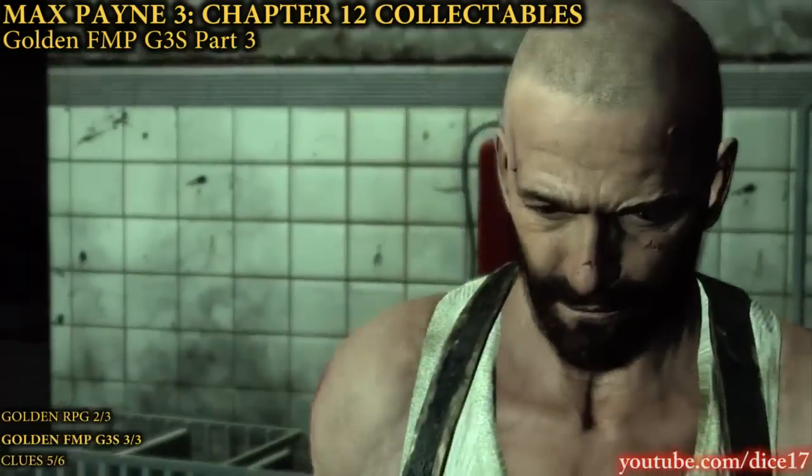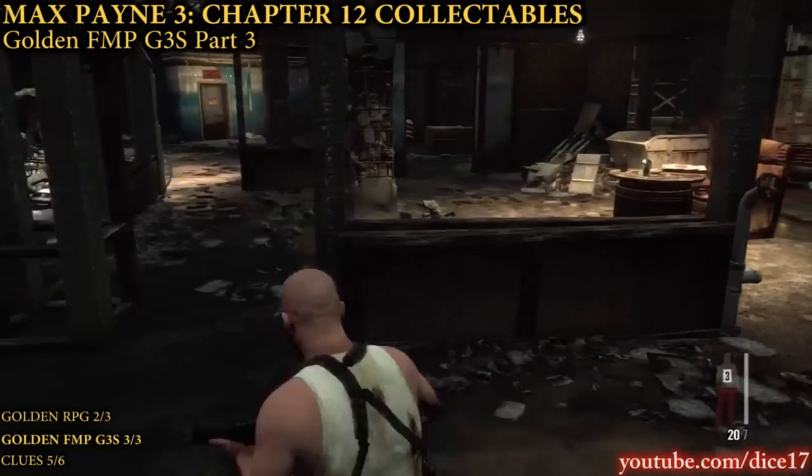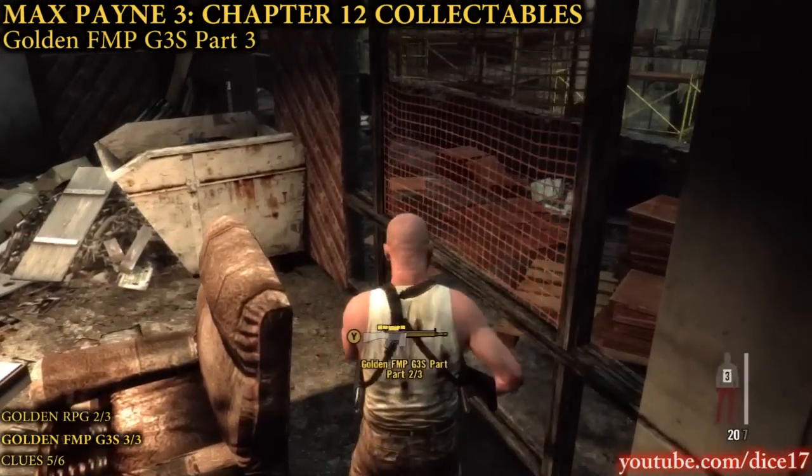After the scene with the doctor and Serrano, go inside the door on your front and go on the right side of the room. Behind the chair, you will find the third part of the golden FMP G3S.